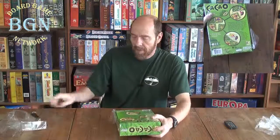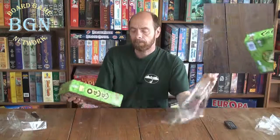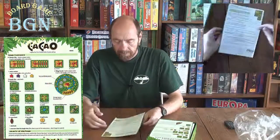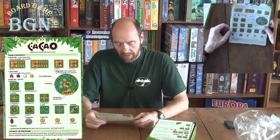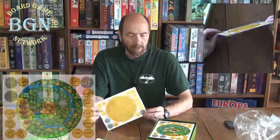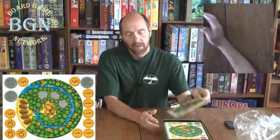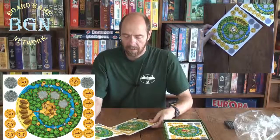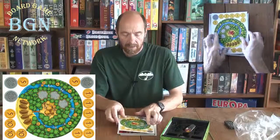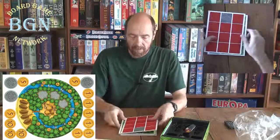Let's get right into this box and see what we got in here. There's the rule book — pretty sure it's only about three pages of rules — and a big picture on the front showing you all the pieces. Here's an overview of the jungle tiles. Here's some pieces and another set of pieces or counters.